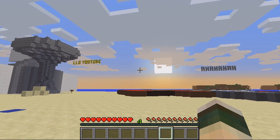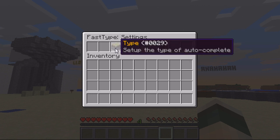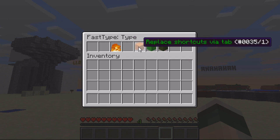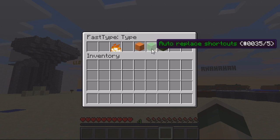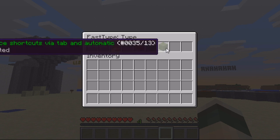The first command is 'ft' and that will bring up a little list. In the settings, you can choose the type: you can either have it replace shortcuts just via the tab key, so you have to press tab to convert it; you've got auto-replace which means when you press enter and send it they'll replace; or you've got 'do both', so you can do it automatically or by pressing tab.